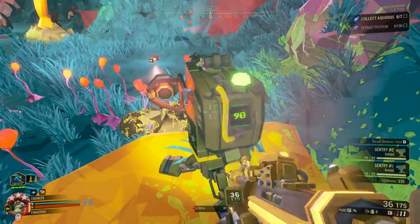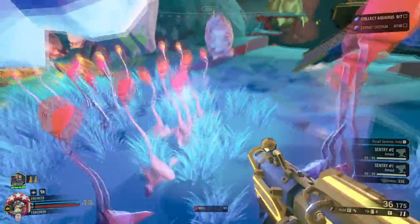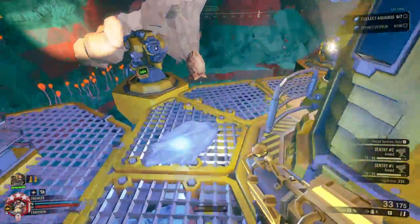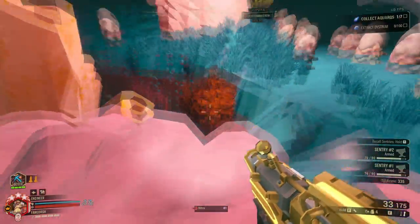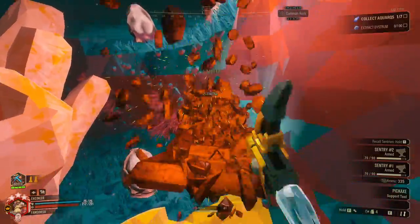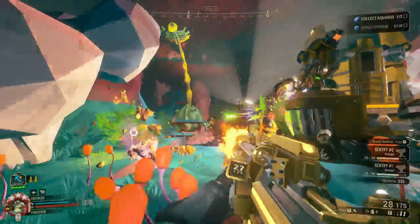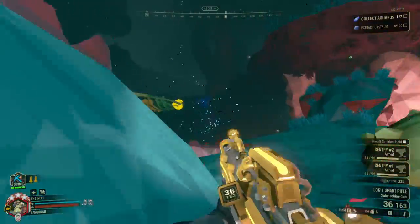I don't know if I'm going to really enjoy Seeker Rounds a whole lot. The problem I have with the Lock-1 is it just barely has any ammo at all, which makes it unenjoyable. But I get that Engineer's whole point is he doesn't have a lot of ammo because he makes it up in area damage and with the sentries. I do enjoy the wider lock-on range though — I really enjoy seeing that.